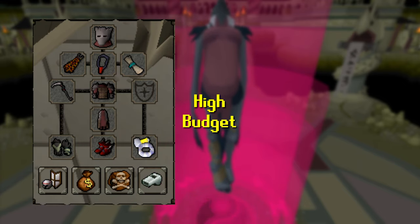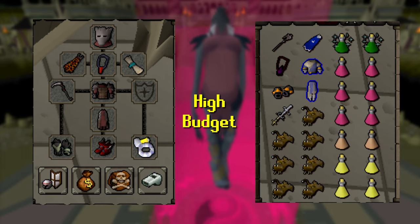For a high budget setup, I would suggest going in full Inquisitors as well as a Scythe — this gives you literally the maximum DPS possible for Nightmare and will practically guarantee you MVP every time. For inventory I'd use the Sanguinesti Staff for its healing, add the Ancestral top and Ancestral bottom for their magic damage bonuses, and still use the same pot rotation: Super Combats, Super Restores, Relicym's Balms, Saradomin Brews, and Anglerfish. Keep in mind you can always mix and match items from high, medium, and low budget to create your own setup.